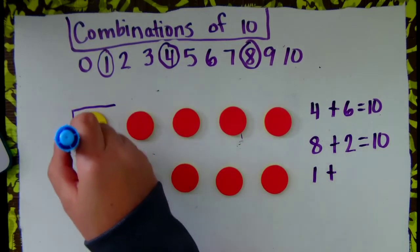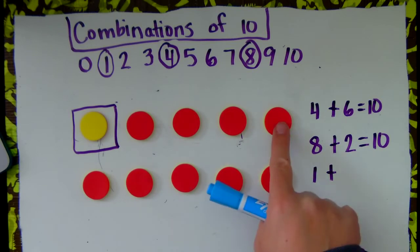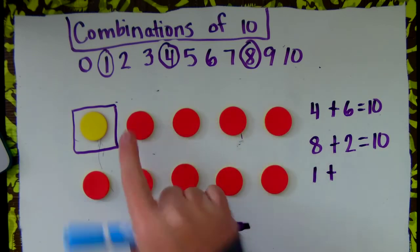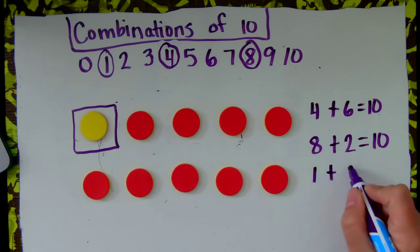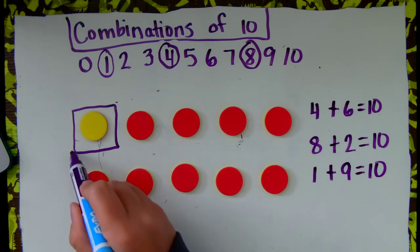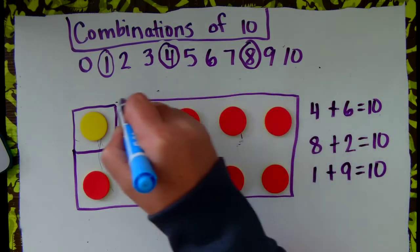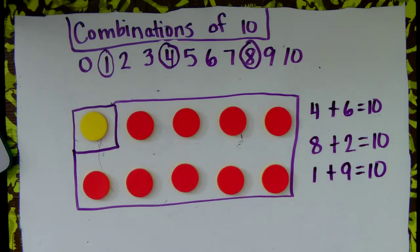But I have 1 yellow. How many are red? Let's see. Here's 5, 6, 7, 8, 9. 1 plus 9 equals 10. Now I have 1 and 9.